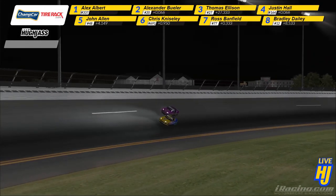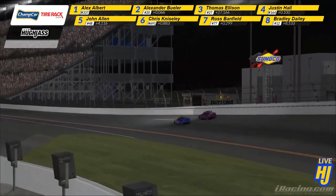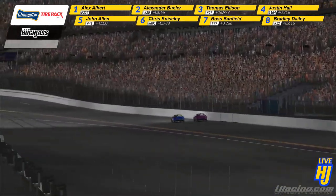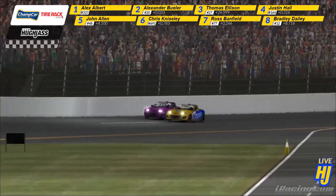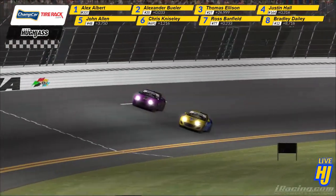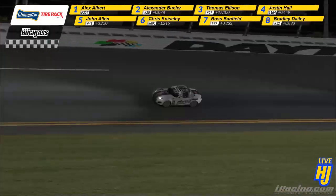Beulah pulls out of the slipstream, goes high. Albert sends him up high a little bit as well. They're going to be side by side. There's nothing between here and the line. Albert's doing everything legal to block him out, just leaving one car width to the high side. But the side draft's not enough. They come to the chequered flag, and Alex Albert is your winner for the first time in 2019.